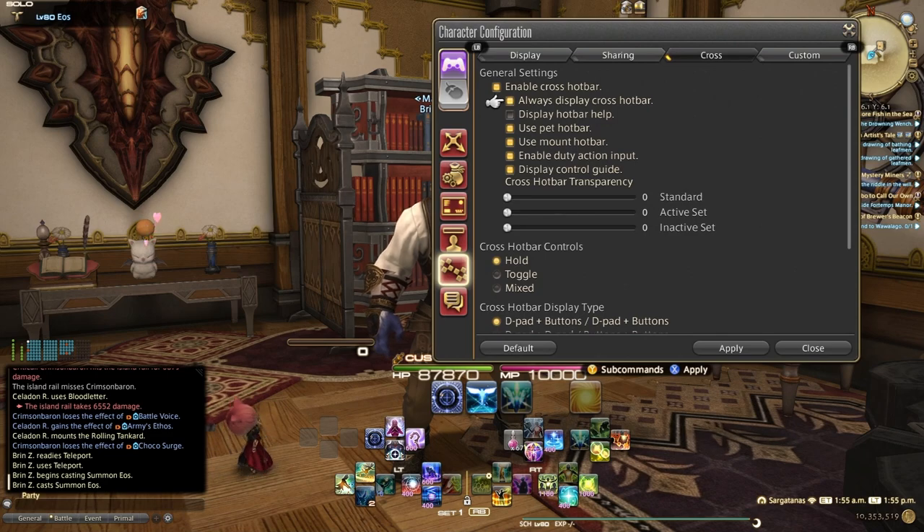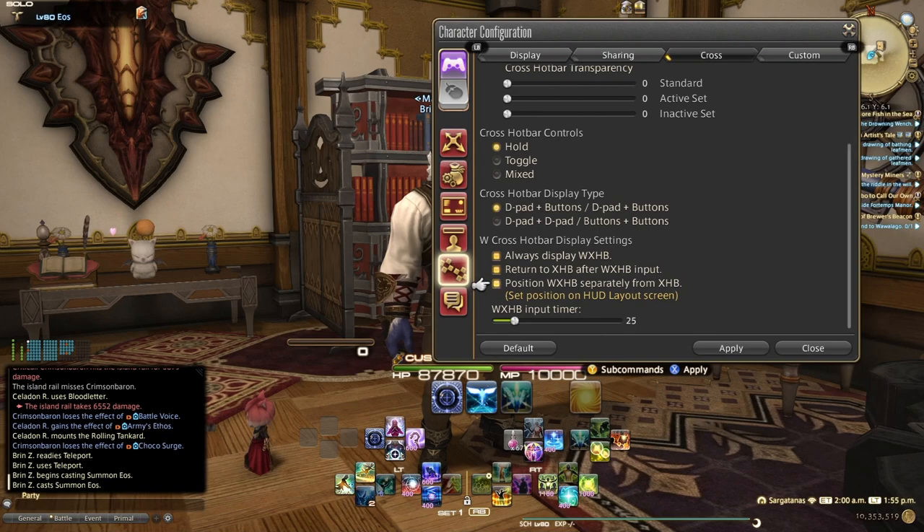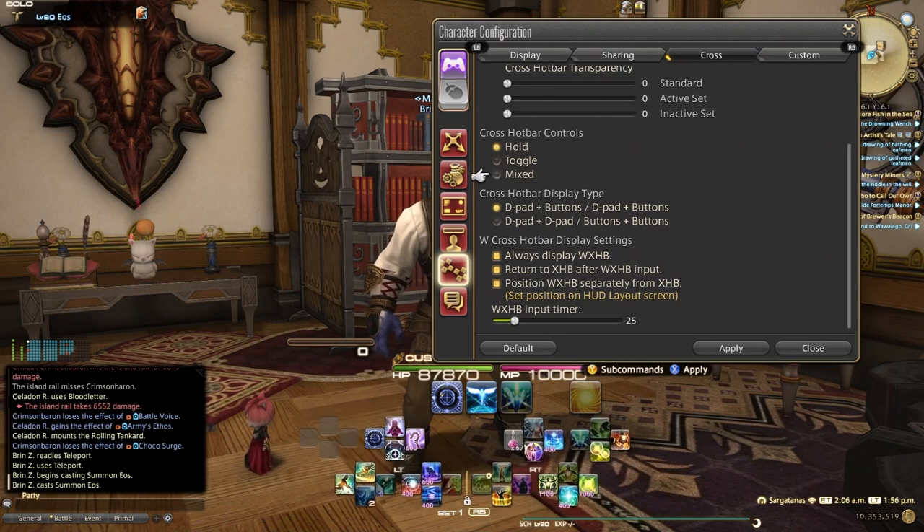Under Cross, I have Always Display Cross Hotbar. I turned off Cross Hotbar Help, but you can turn this on or off as you want. Ultimately, as you learn the skills and know what they do, this is just additional information that can keep your UI clean. Down here at the bottom, I use Hold Mode — you can do Toggle or Mixed. Hold means you hold down the trigger. Toggle means you press it like a button and it's on until you press it again. Mixed is a blend where you can do Hold or Toggle, but you'll lose some features like the Expanded Cross Hotbar. I recommend Hold, but find what works for you.